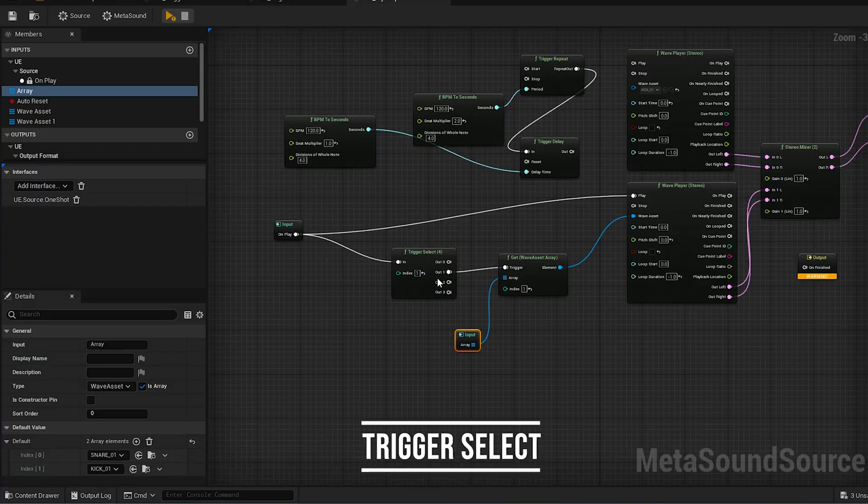Nothing happens yet because we have four inputs. Now I'll start the sound — nothing. Trigger this — nothing. Trigger this — nothing. Now when I trigger this, boom, this trigger is released and it's good to go. A great example: maybe you want to change a melody from a major scale to a Lydian scale, but only after the major melody has played five times. After the fifth time that array plays, switch to the Lydian array.